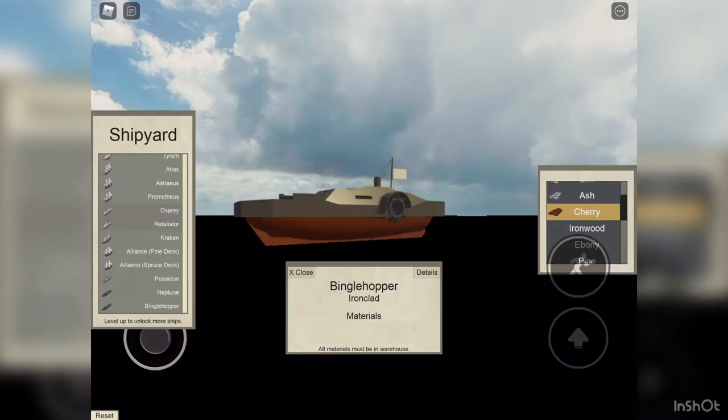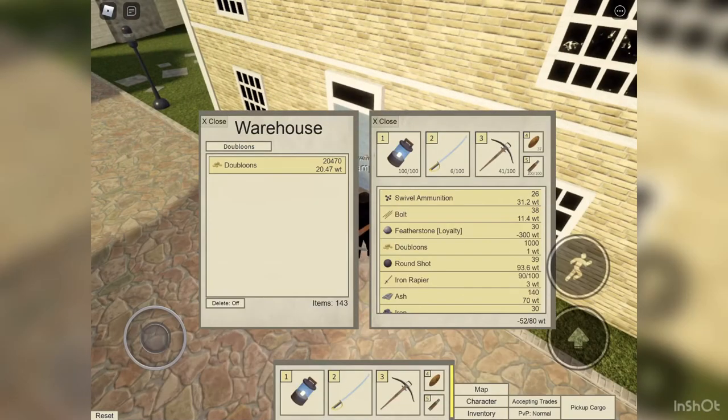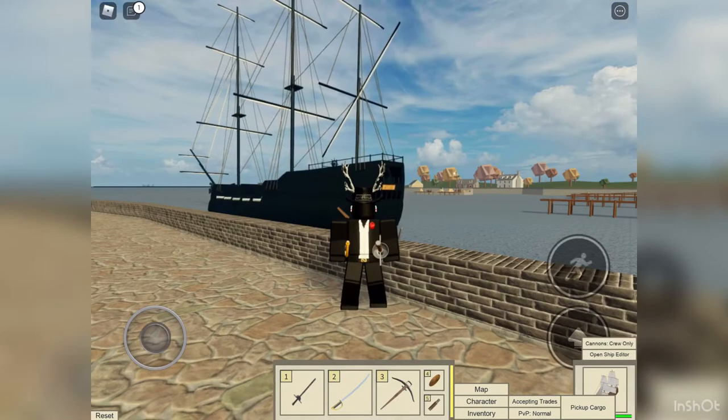Step one: you want an ironclad. Step two: you go to the warehouse and — wow, look at that — you have no money. Very nice. And now you have no motivation to make a clad, and that's where I step in and say that I can help you with that.